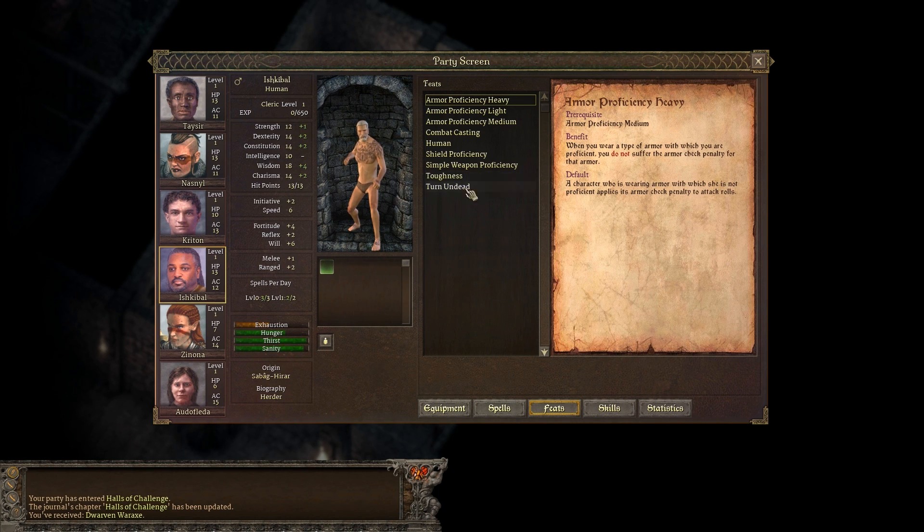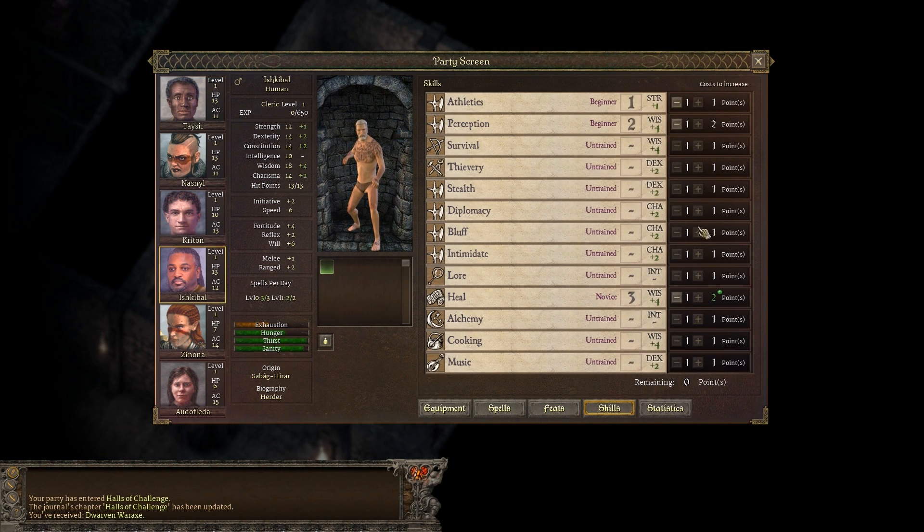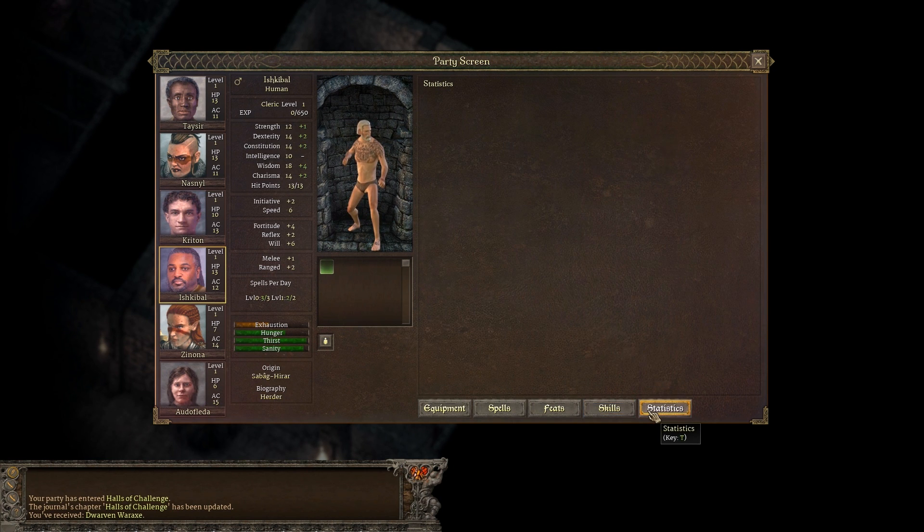You have feats. This cleric has the toughness feat, which means that he has three more hit points. And I took combat casting too. And then we have the skills, which have the ranks, the statistical bonus, and probably when you're actually doing the check you'll get racial bonuses as well, because those are of course useful. And this is not ready yet, it seems.